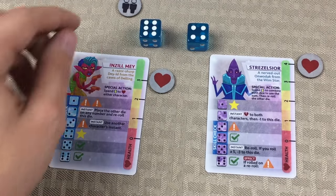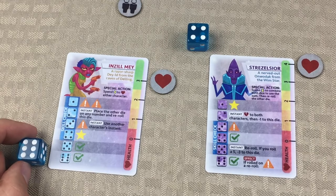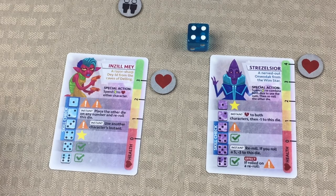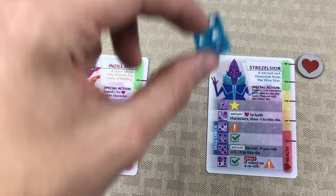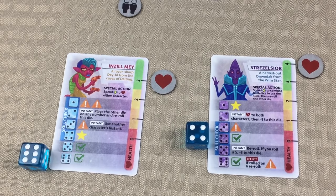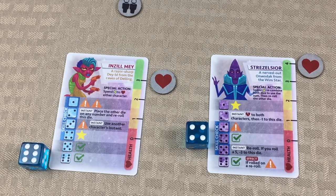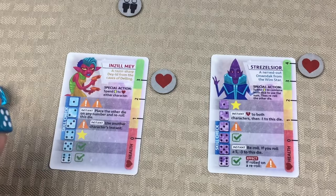Now we have some decisions to make. We need to grab one of these dice and assign it either to Inzel May or to Mr. S. If there's an instant ability, we'll have the option to use it, remembering that in this scenario there's a chance we're going to get hurt or the guard's going to move. I could have chosen to put the four with Inzel May and the six with Mr. S — that gives a star and check mark combination — but a star and check mark is not doing anything for us right now.